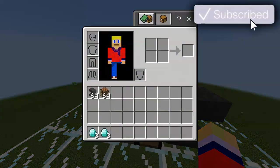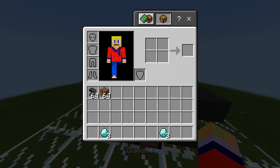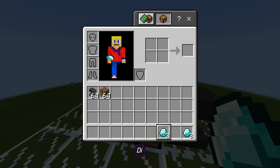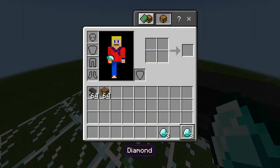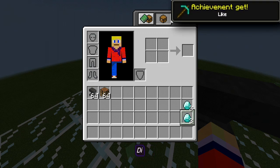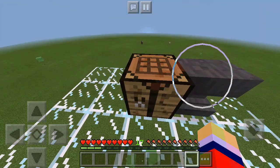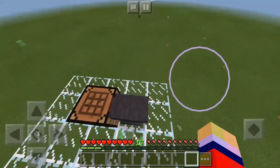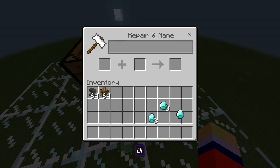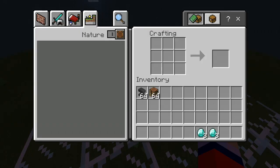First off, what you guys are gonna need to do is have two separate stacks of diamonds — however many you want. As you can see, I have three over there just called 'diamonds' and then I have three diamonds over here called 'die.' The whole trick is to have two stacks: one with the classic default name, don't change it; but the other stack you must change its name. Just be sure you have experience, a crafting table, and an anvil.